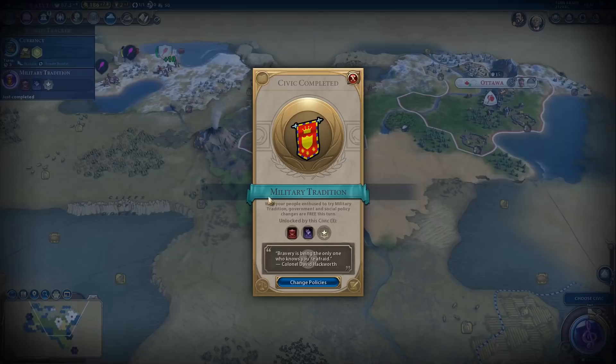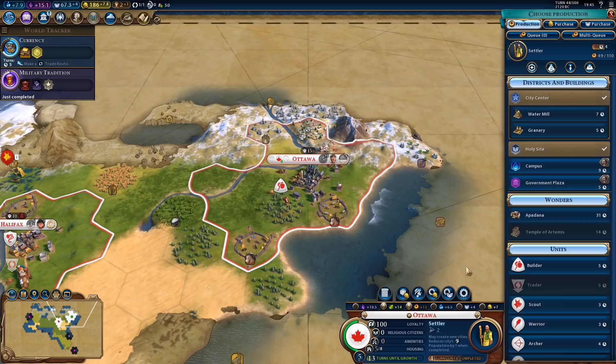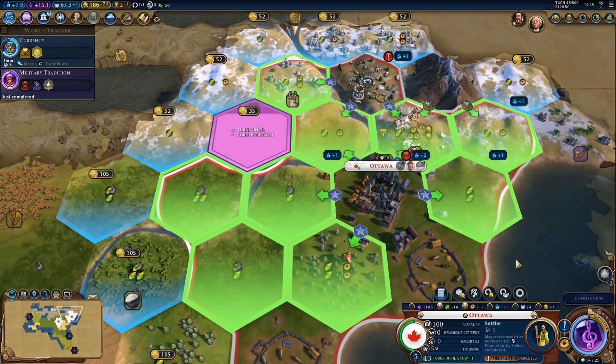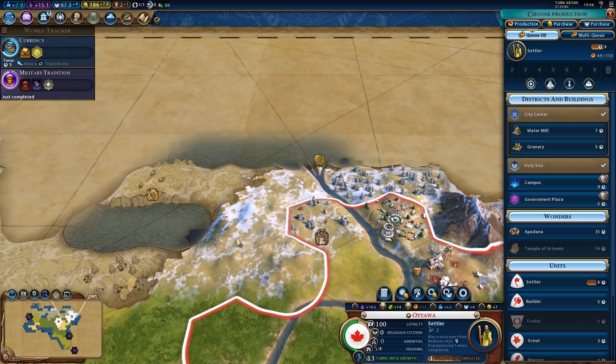I think the barbarian just died. Do we chop this? That will finish the settler instantly — might give us a little bit of overflow production. Let's queue something up after, like a granary or a campus. We will obviously need a campus. This is not the best positioning ever for a campus, but I need to get one somewhere. We could get one here, but that might be a better spot for some wonders — there are quite a few wonders that need to be built directly adjacent to the city center.